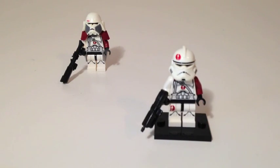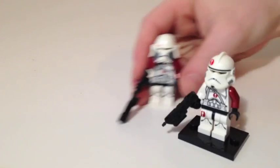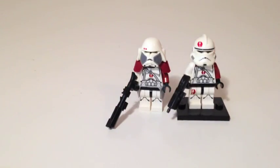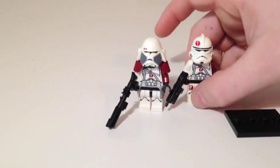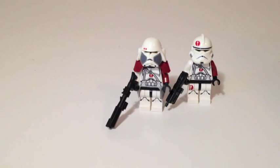Let's go on with Commander Neyo. The helmet is from Area Light Custom and the gun is from Clone Army Custom. The torso is basically the same as Commander Bakara's, but the legs are different with the recon sign on them. You can see Commander Neyo when he kills Stass Allie in Episode Three.